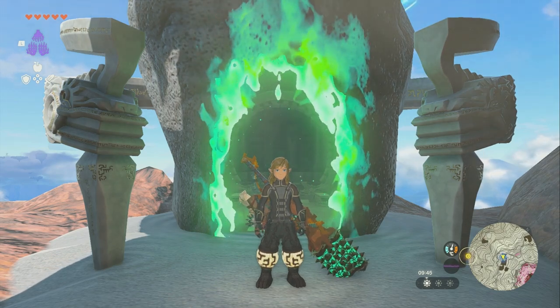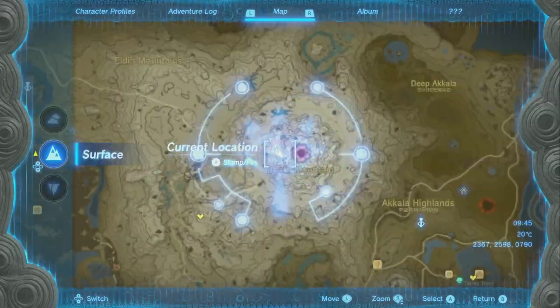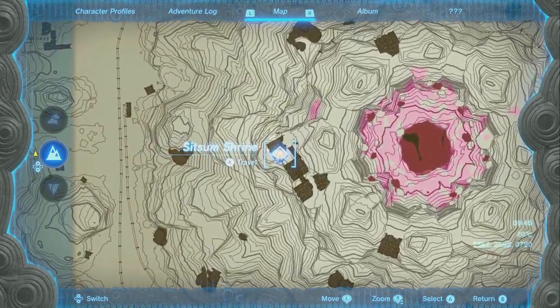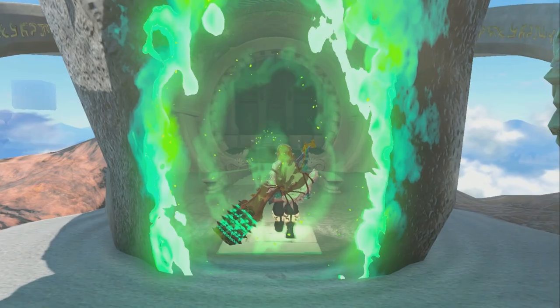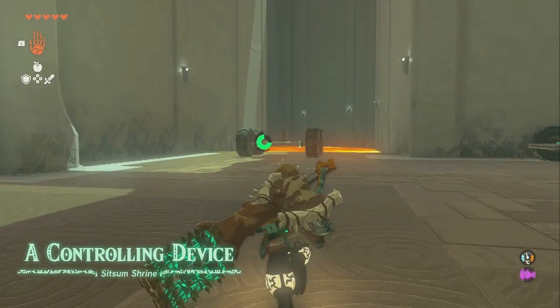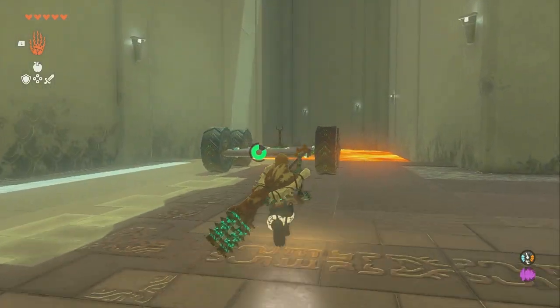I'm going to show you how to do the Sitsum Shrine on Death Mountain in Legend of Zelda: Tears of the Kingdom. This shrine is up on top of Death Mountain, just off the side of it. The Sitsum Shrine — I'm going to walk you through the puzzles. This one's also called a controlling device, and it's one of the puzzles where you actually get to use devices.